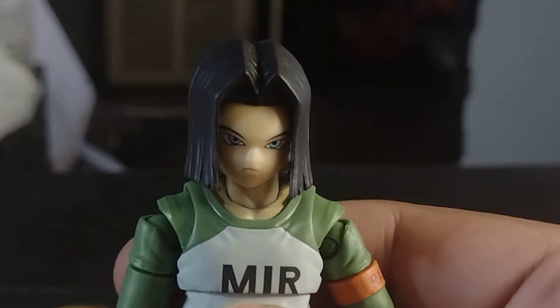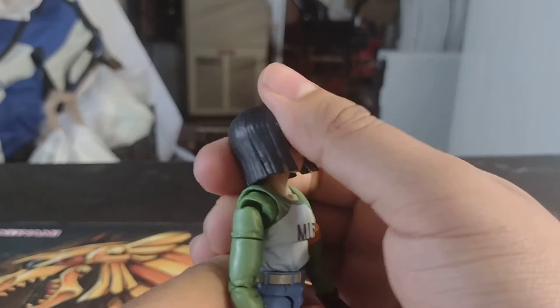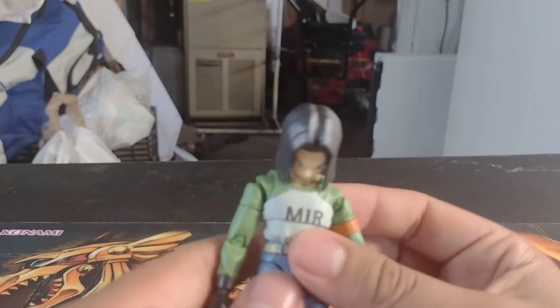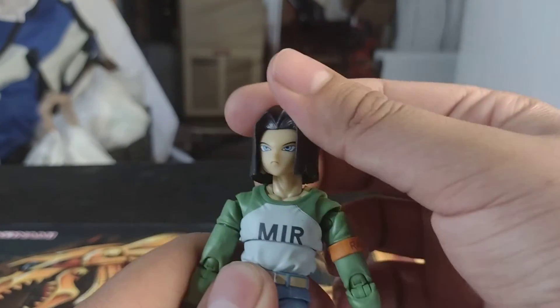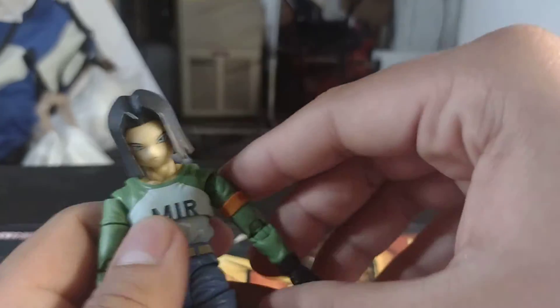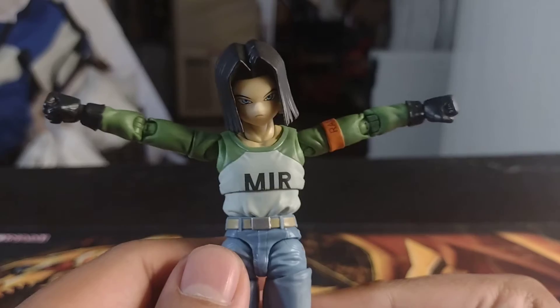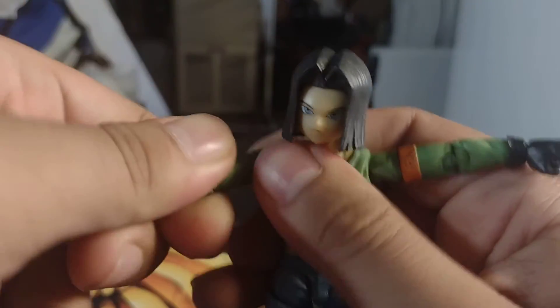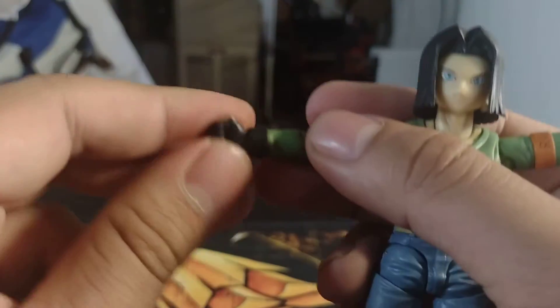He comes with quite a bit — let's move on to articulation. Starting from the top: looking up, he can't go very high because of the hair, but he can look up a decent amount. Looking down he can go almost all the way. Side to side he has pretty good range of motion — 360 of course. For the shoulders, they can go out quite a bit — he's T-posing on Jiren. He has 360 arm swivel, bicep swivel, and double-jointed elbows that bend back all the way. He also has wrist swivel and wrist hinge.